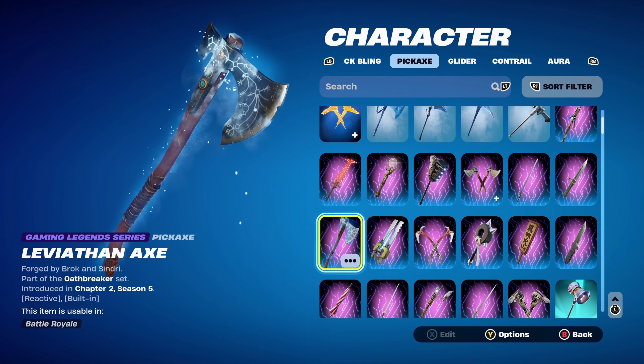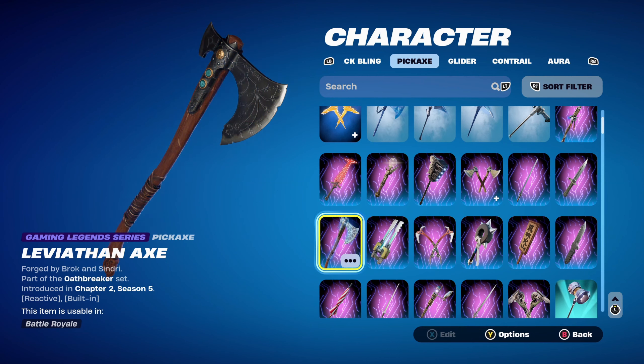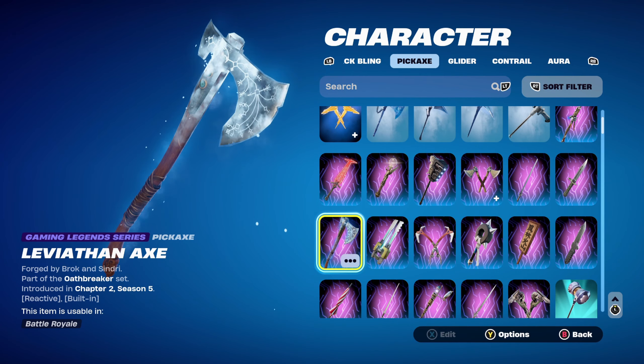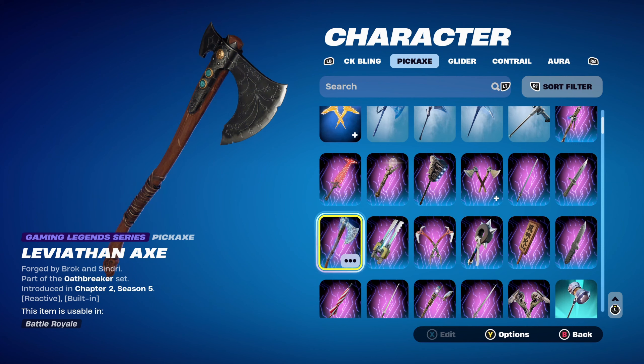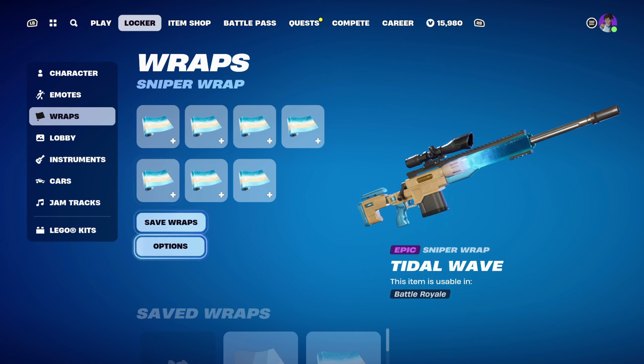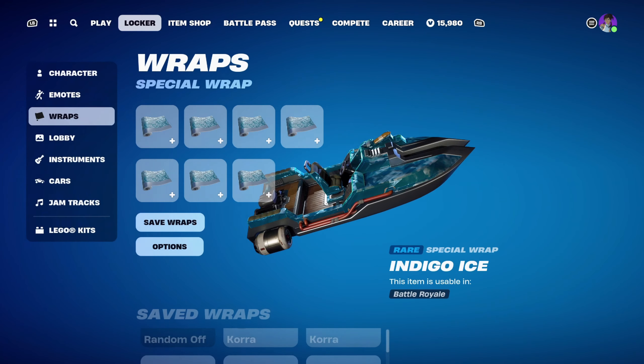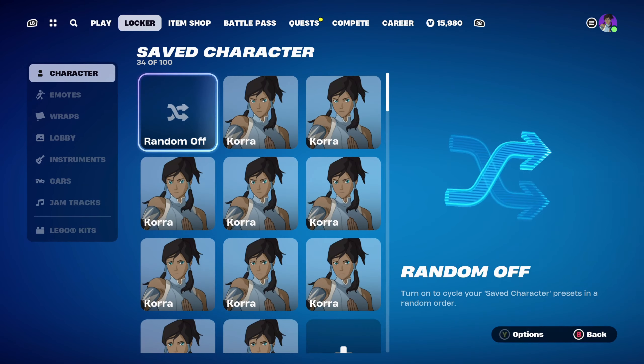The pickaxe is the Leviathan Axe, part of the Oathbreaker set introduced in Chapter 2 Season 5 — probably my favourite God of War series pickaxe I own. This is Kratos' pickaxe, and he'll be coming back to the item shop very soon with a bundle. I'm using it for the brown and frosty theme, and it's reactive too. The weapon wrap for this combo is Indigo Ice, for the blue and ice theme — it goes very nicely with the Leviathan Axe. Introduced in Chapter 1 Season 7, definitely my favourite icy-themed weapon wrap.